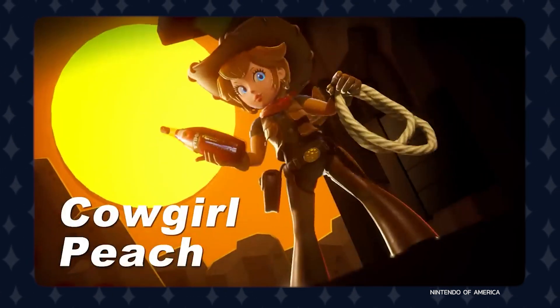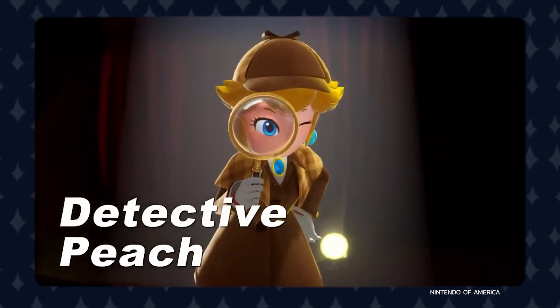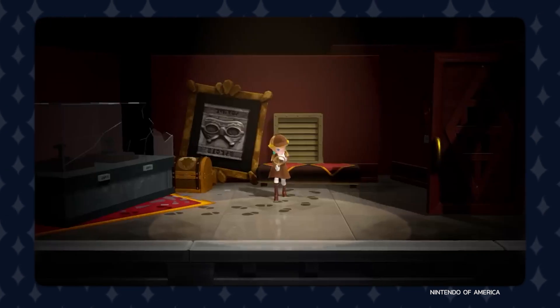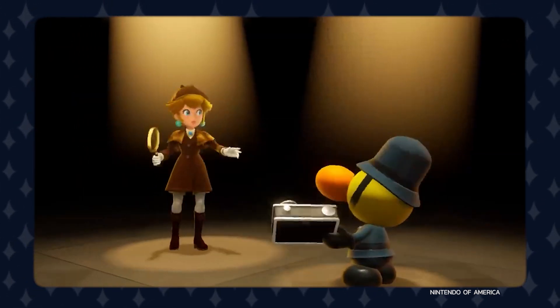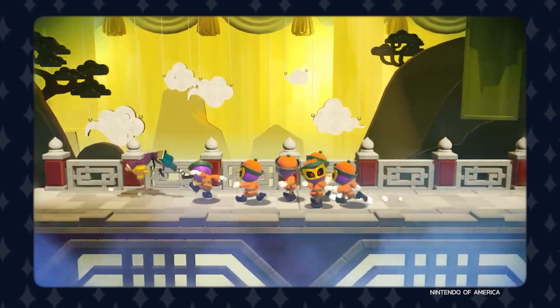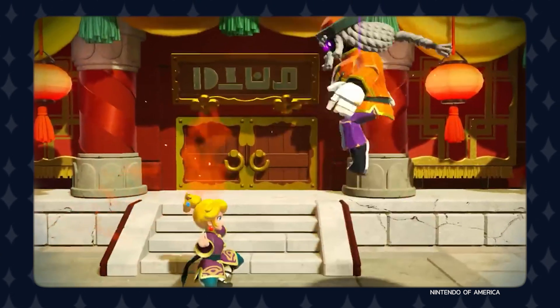Cowgirl Peach gives her a western look where she's able to ride horses and is equipped with a lasso. Detective Peach — Detective Pikachu is calling and he's looking for another detective. Thankfully, Peach has taken on this role; she's able to use a magnifying glass to find clues and jot them down within her notebook. Kung Fu Peach allows her to jump higher and spin around poles, while also being able to kick enemies around.